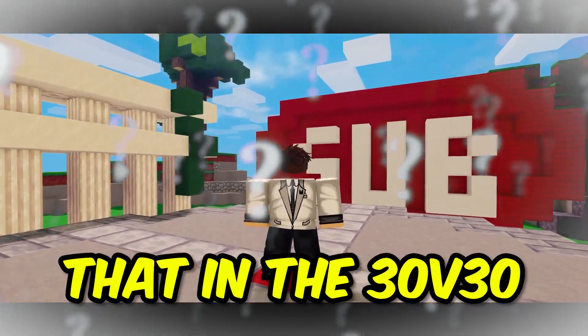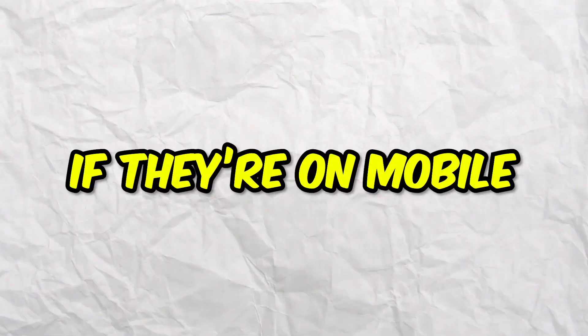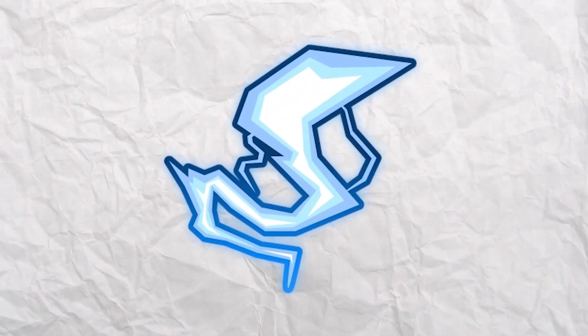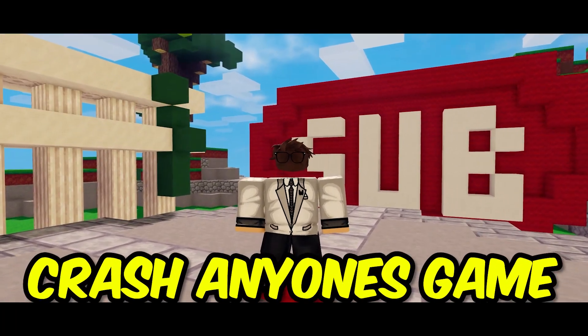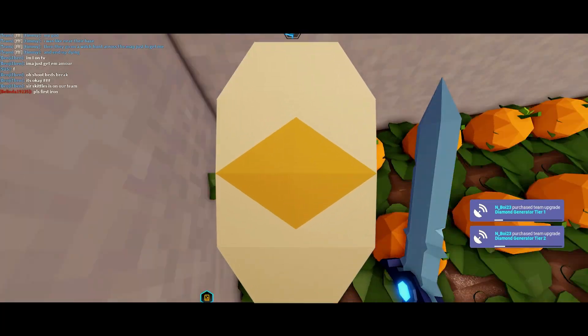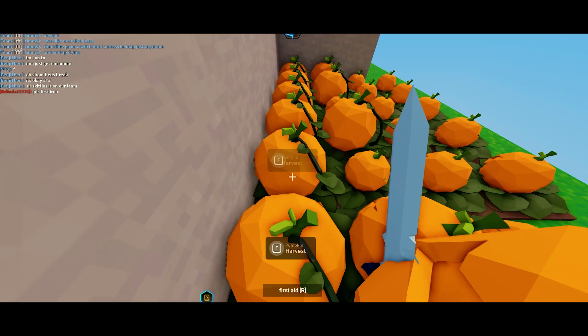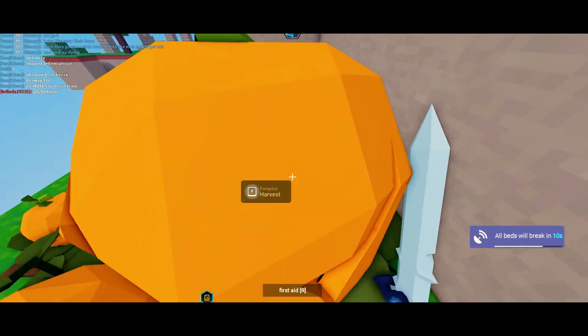Did you know that in the 30v30 game mode, there's actually a way to crash everyone's game — especially if they're playing on mobile? Using the new Pumpkin Seed item, the Static Enchant mixed with the Pirate Kit, you can instantly crash anyone's game as long as they're playing on a low-end device like an old phone or old computer. Stock up on those Pumpkin Seeds, get ready to jump in with a Flamethrower, and watch as everyone's computer lags like crazy.